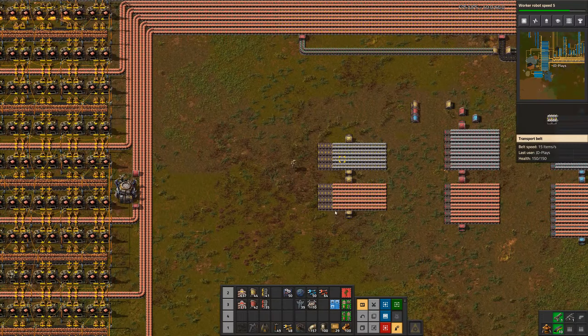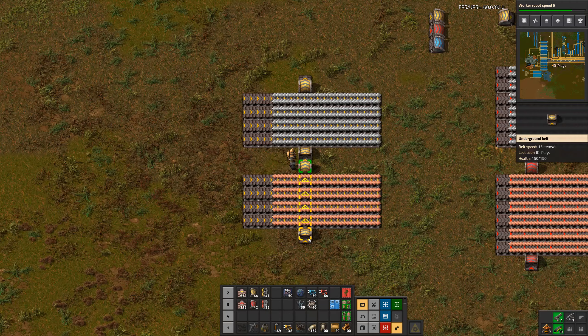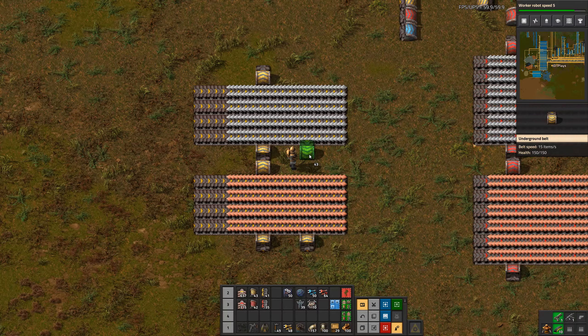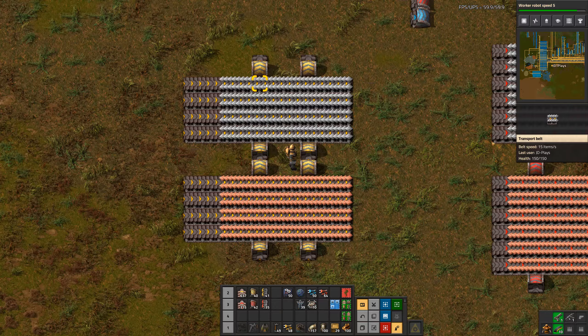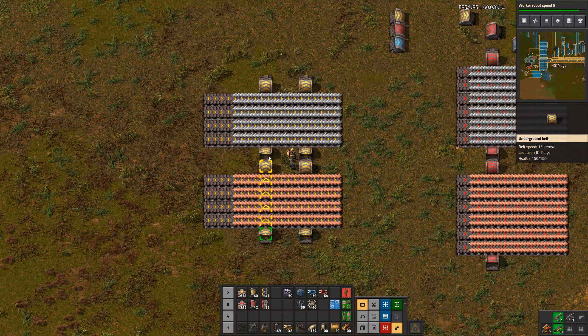The other thing that really defines a main bus — and something you must decide before you start building — is how many lanes to use. The default is really four. Yellow undergrounds only pass under four tiles before they need to come back up. So most main buses have four lanes with a two-tile gap, then another four lanes. This accounts for undergrounds bringing copper, iron, green circuits — whatever it is — rising back up and popping back down again to pass over the next four lanes.